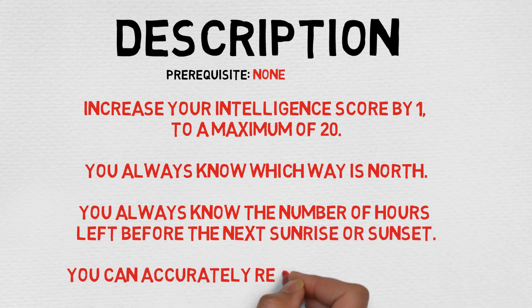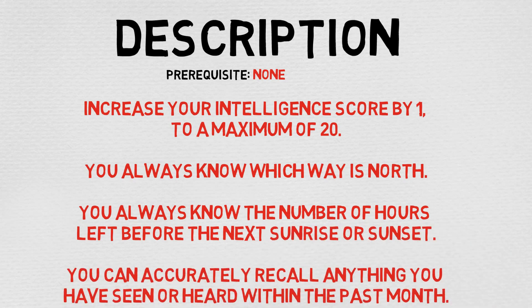The description reads as follows: You have a mind that can track time, direction, and detail with uncanny precision. You gain the following benefits: Increase your Intelligence score by one, to a maximum of 20. You always know which way is north. You always know the number of hours left before the next sunrise or sunset. You can accurately recall anything you have seen or heard within the past month.